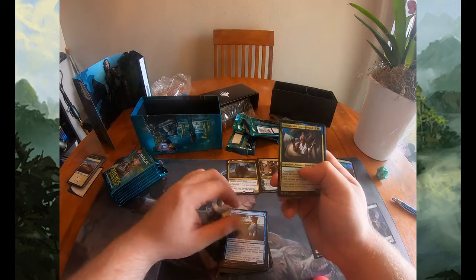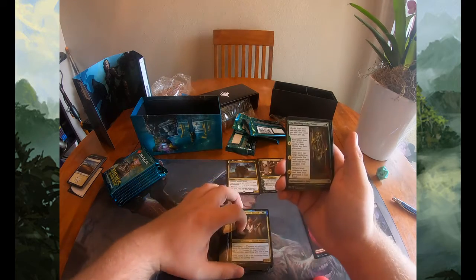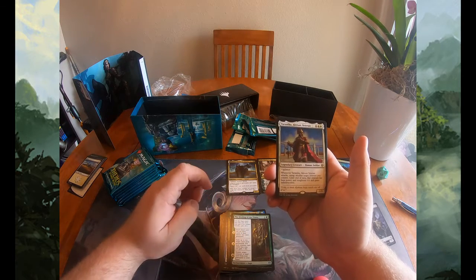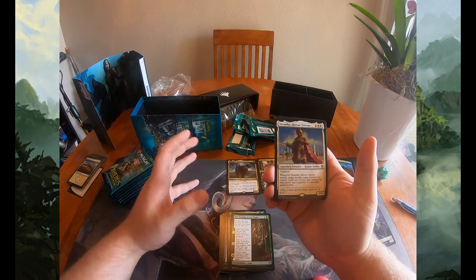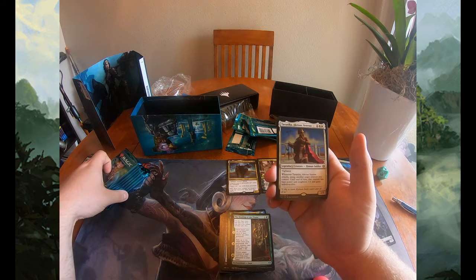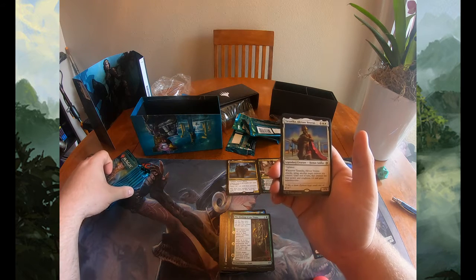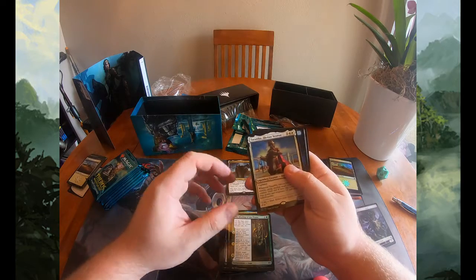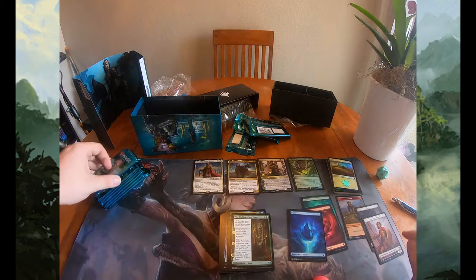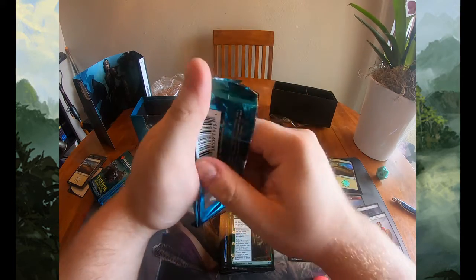Speeding through the commons so we can get to the uncommons — Sage of Mysteries, Uro-Topia Twice Favored, fantastic card. Binding of the Titans. And Tyrannica, a Krowan Veteran: for three mana you get a 3/3 legendary human soldier with vigilance, and whenever it attacks, untap another target creature you control — until the end of turn that creature has base power and toughness 4/4 and gains indestructible. It's a really good limited bomb. Got an island and a soldier token.